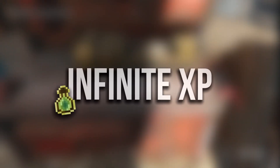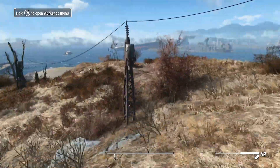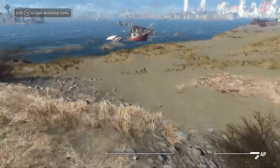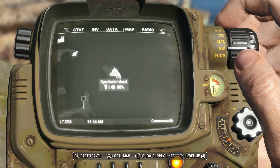So guys, the final glitch is the XP glitch and this is the longest glitch out of them all, but it is super easy once you've set it all up. So make sure to subscribe to the channel and like this video because all these glitches are super easy. But anyway, let's get into this glitch. What you want to do is head over to Saugus Ironworks.